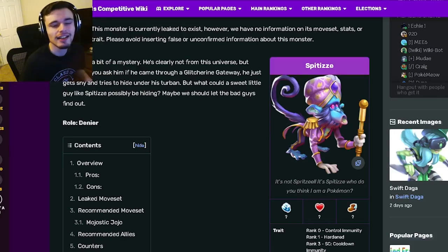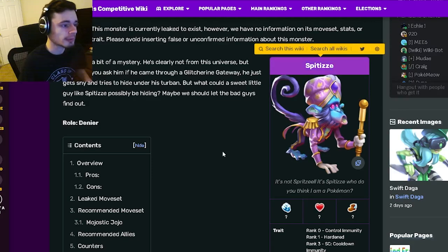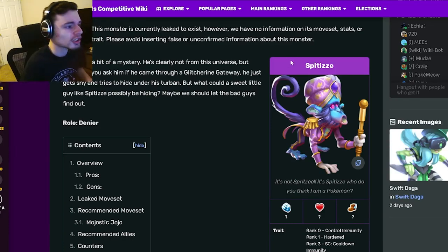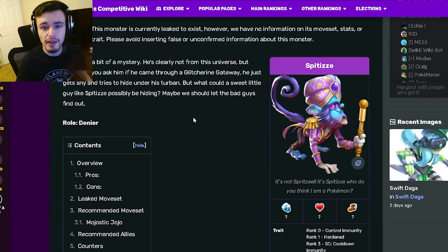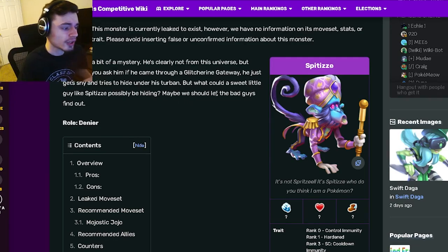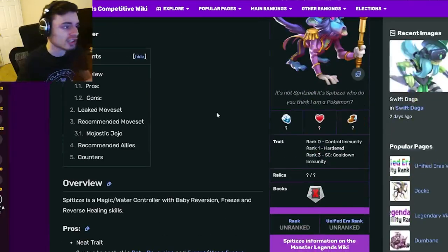Hey guys, it's the Solo Cloth here, and today inside of this monster analysis video we're going to be going over Spitzy, and I'm going to tell you guys whether or not he is worth getting out of his new event. Spitzy is a brand new multiversal mythic and it's available inside of the Era shop right now, so it does actually cost money.